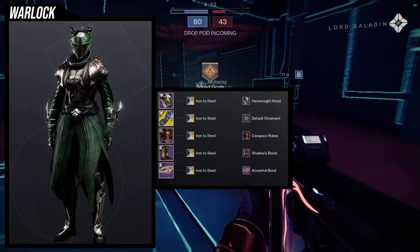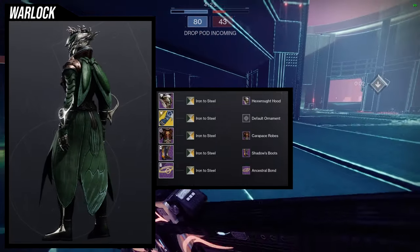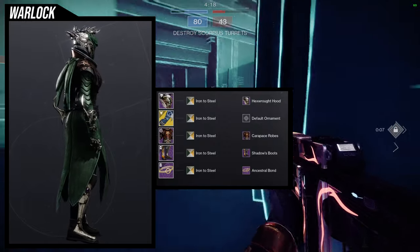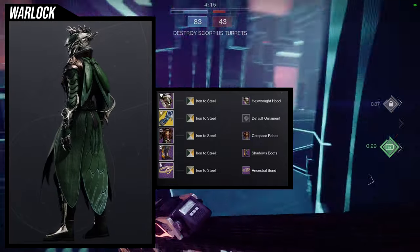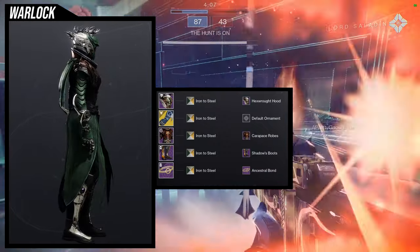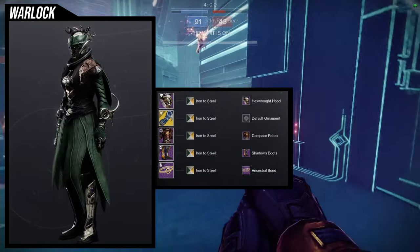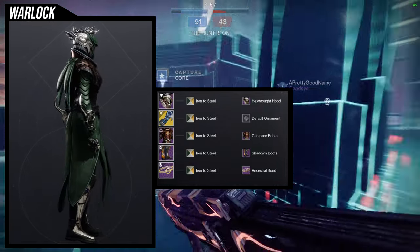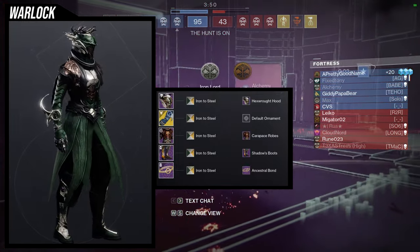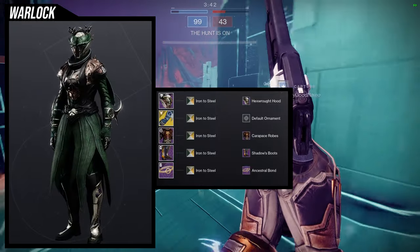Just be aware the Hex Rot Hood has a glow on the three dots on the face, but Iron to Steel turns off most glows, so that glow is off here. Also, Shadow Boots has a purple stone in the armor piece on the sides. I chose to ignore the purple since I wasn't a fan of the purple shaders available. I really liked the Carapace Robes with Iron to Steel — there are so many colors: a bronze on the shoulder pads, a rich iron color on the chest plate, and black — it all looks really cool.